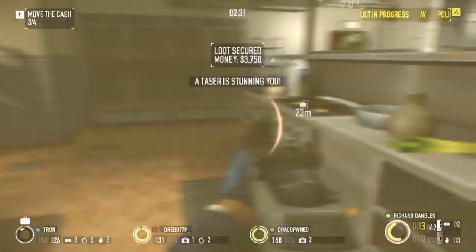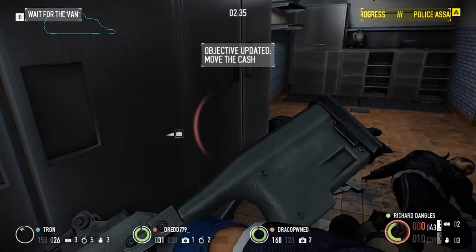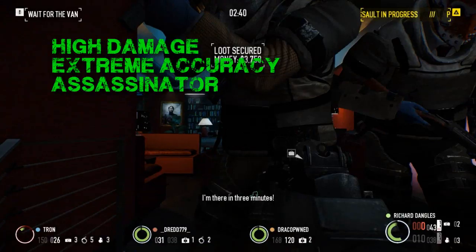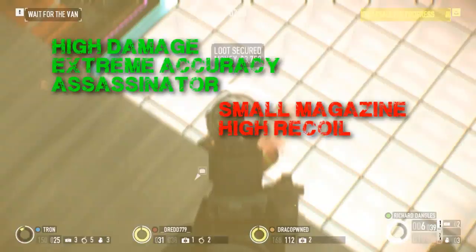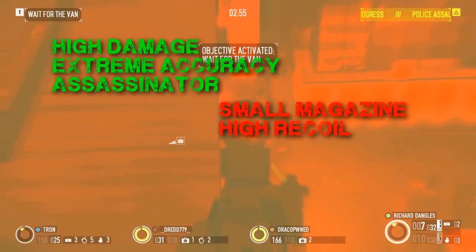The M308 represents the extreme side of the assault rifle category, dealing an incredible amount of damage even out to extreme distances. It also has the ability to do so accurately, meaning it can handle heavy enemies before they become a serious threat to you and your crew. Its high damage and accuracy do come with major side effects: high recoil and small magazines, both of which make the M308 less than ideal for dealing with large groups of weaker police units.